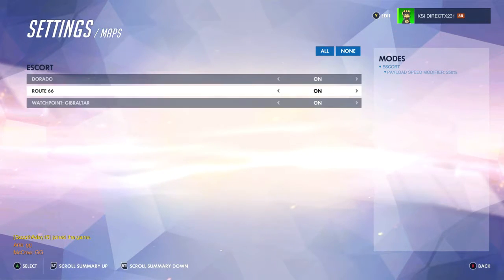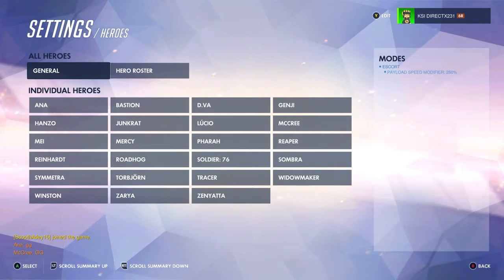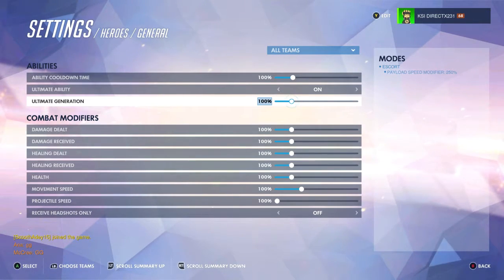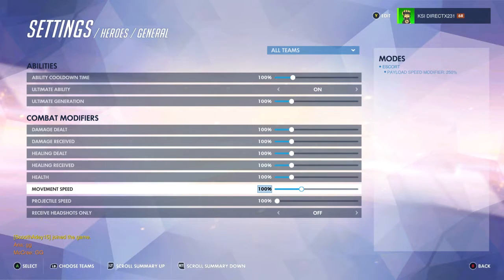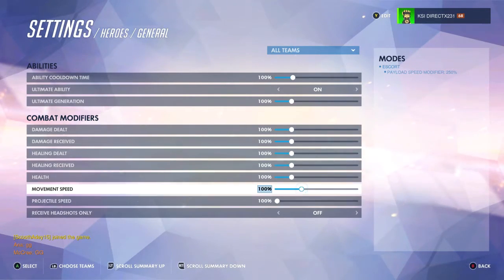You can tell which maps you want on or off. Heroes — this is where it gets interesting. Ability cooldown time, ultimate abilities on or off if you want, ultimate generation — how you want to build up in the game, super fast, super slow, not at all. You've got damage, damage received, healing, healing received, health bar, movement speed, projectile speed, headshots only — stuff like that. Movement speed is the one I want.